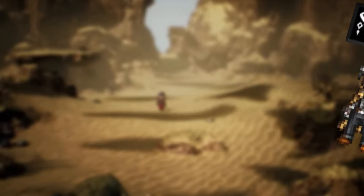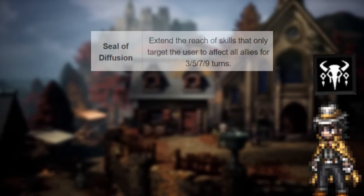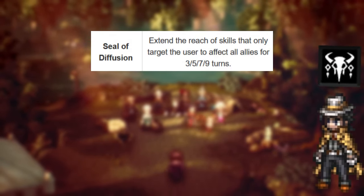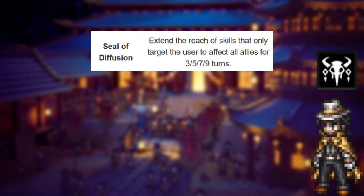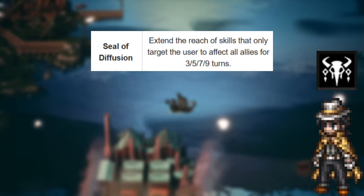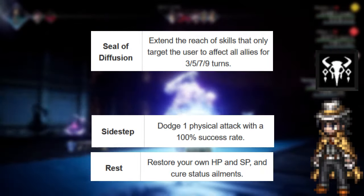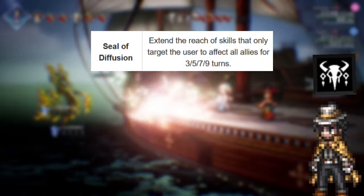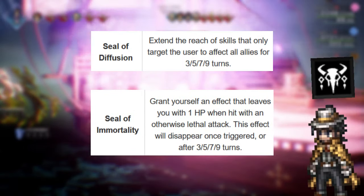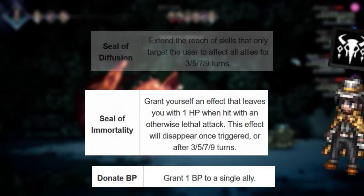Partitio's best secondary job is by far the Arcanist. The Arcanist's Seal of Diffusion allows skills that normally only target one person to be applied to the entire party. Using Seal of Diffusion with things like Sidestep and Rest makes him extremely overpowered. It can also be used with Seal of Immortality and the Merchant's Donate BP, making him one of the best supports in the game by far.